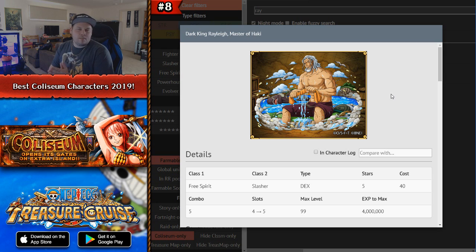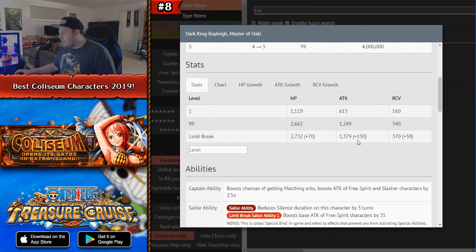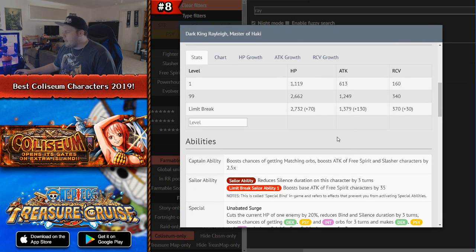Number 8 is Coliseum Rayleigh. This is a little hard to discuss because if you have really good free spirit characters — like Luffy and Ace, or Timeskip Luffy — I would rank him higher in your priority list. He is a DEX Free Spirit Slasher with pretty good stats for a free-to-play character. His captain effect boosts the chances of getting matching orbs and boosts attack of Free Spirit and Slashers by 2.5x.